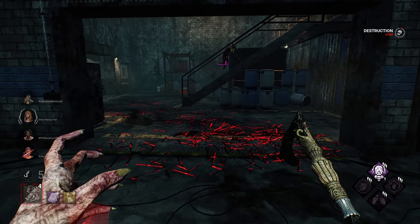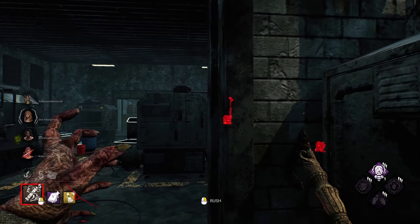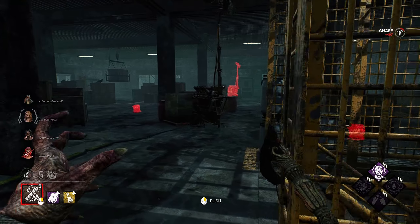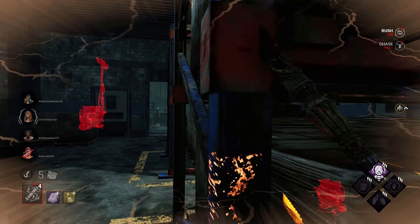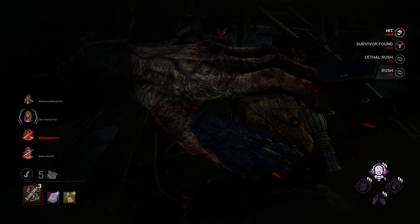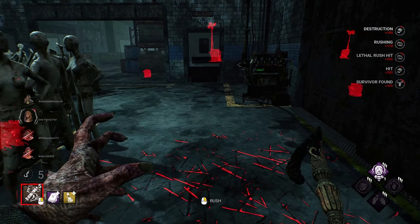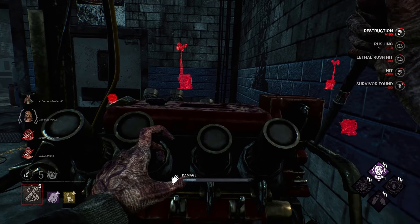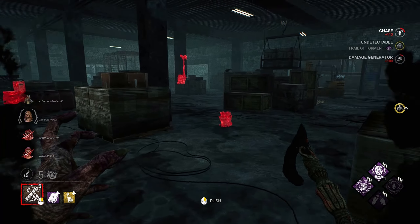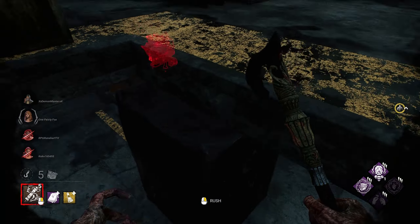We can't catch her before she gets up here, but we can pressure her down that way at least. We just gotta leave — that was probably too much time in general. We'll break this for now. We're gonna use Trail of Torment here and then look to maybe cut her off or get over to the other generators.